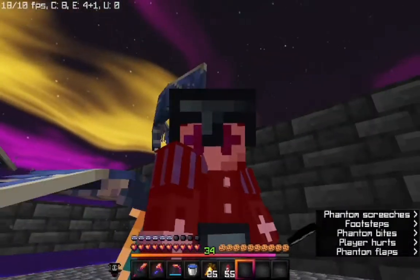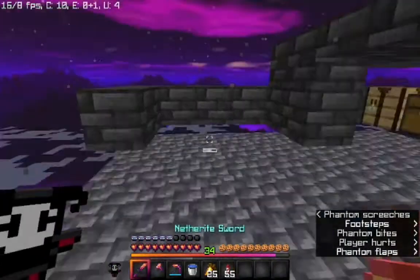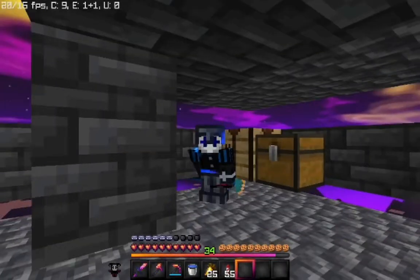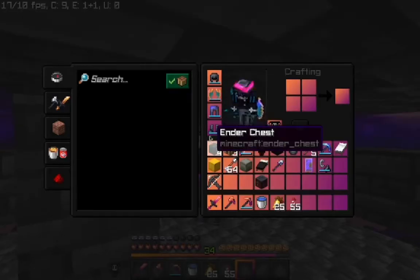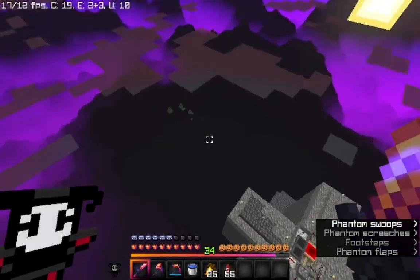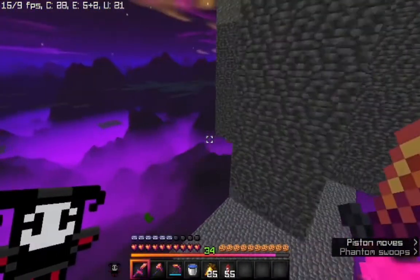Phantoms! Oh no, I'm stuck in a bad spot. I hate phantoms. Anyways, with this texture pack the armor wings look literally like Charizard wings — it's awesome. I should probably go sleep so that these phantoms get out of here. I was AFK-ing at my creeper farm.